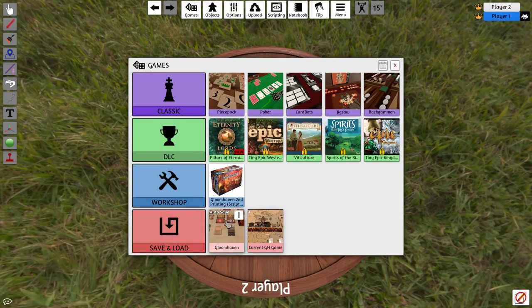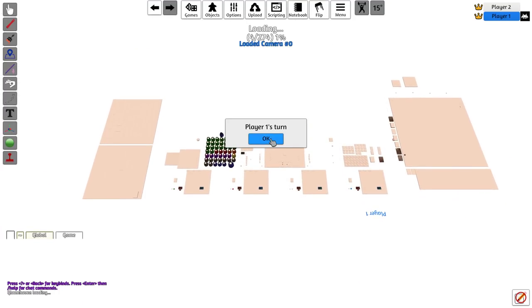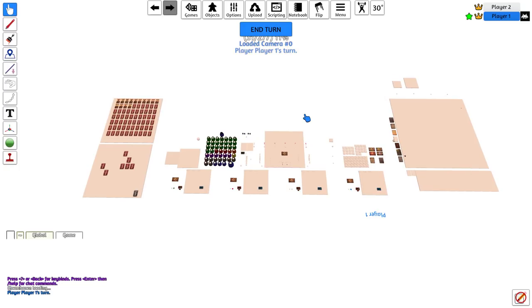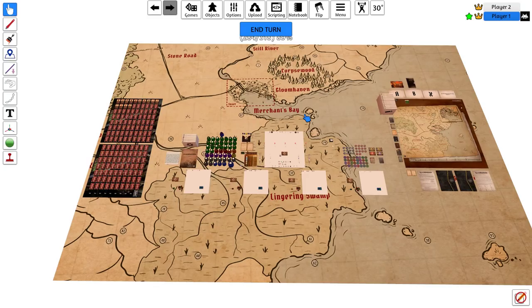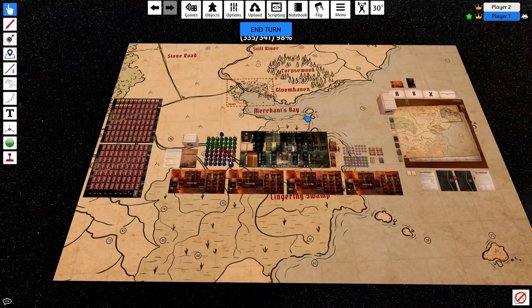These are where our save files will be, but for now we're just going to get our Gloomhaven second printing scripted mod from our workshop in Tabletop Simulator, click that, and click load. It's going to take a while because I'm playing on a laptop, but it will eventually load. I really like this mod — it's really well made. My one minor complaint is just not having a button to discard cards rather than a button for lost cards, which someone is already going to fix for me.